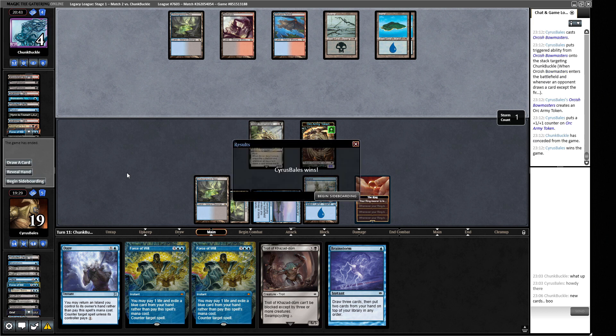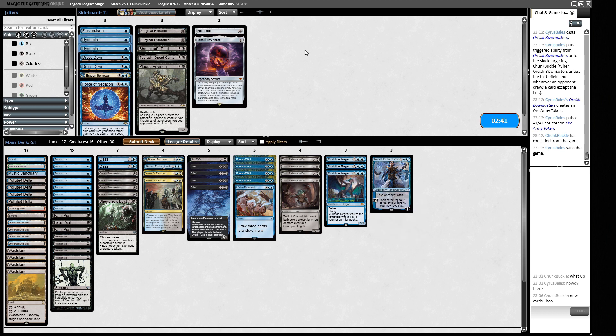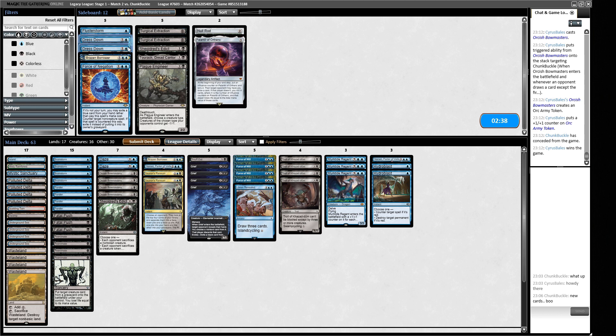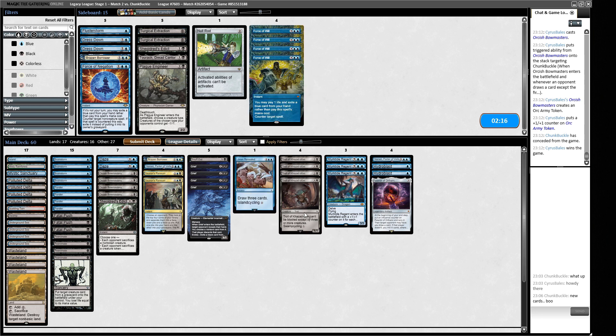We got the game there - this feels like Grixis Control so we want control-type things for the sideboard. Hydroblasts are useful. Dress Down can counter Snapcaster Mage, which isn't the worst. They have hand disruption which is annoying for us. We probably want Palantir here - a nice engine that forces answers out. They're mainly trying to stop what we're doing so I don't think we want Force of Wills. I think we just want to keep proposing threats.